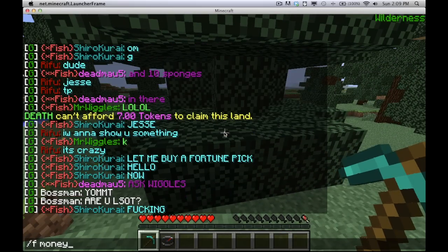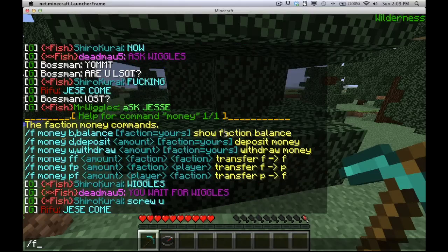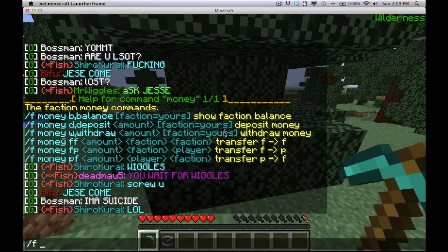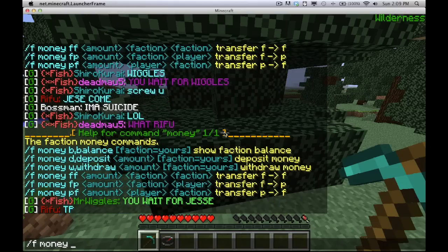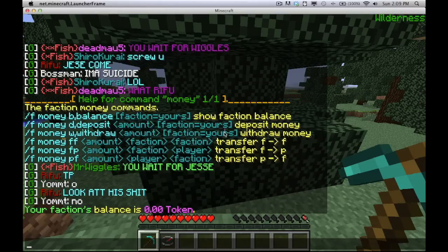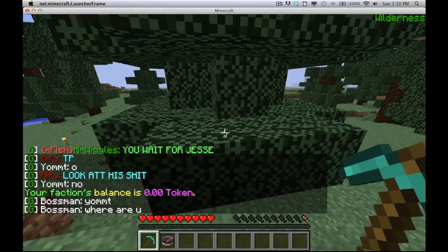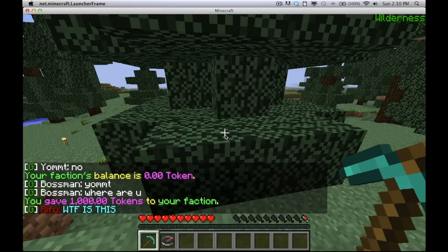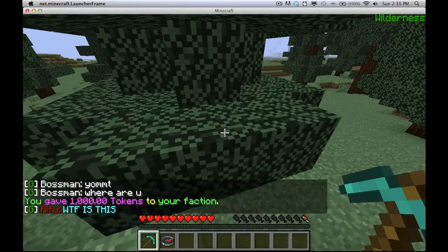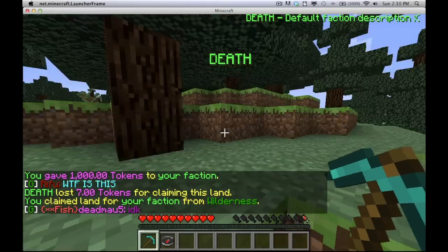Each faction has its own bank account. You can view the bank account commands by typing /f money. I'm going to check my balance first with /f money b for balance — it says zero tokens. So I'll deposit by typing /f money d and then 1000. I just deposited a thousand tokens into my faction bank, so now we're going to have enough to buy this land. So /f claim — and now we have enough.